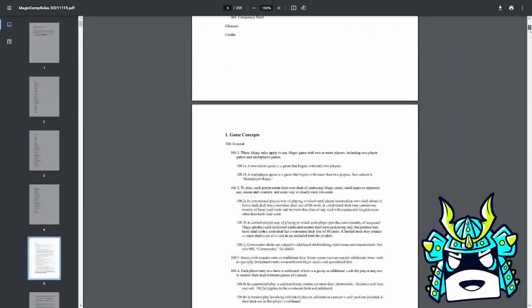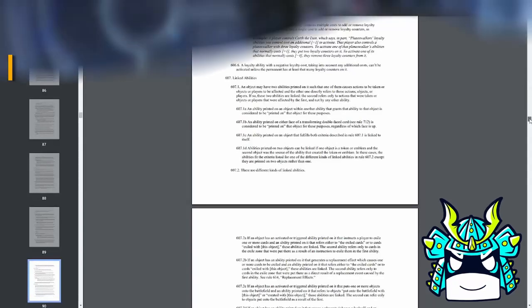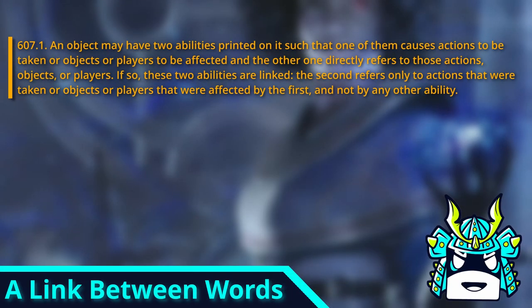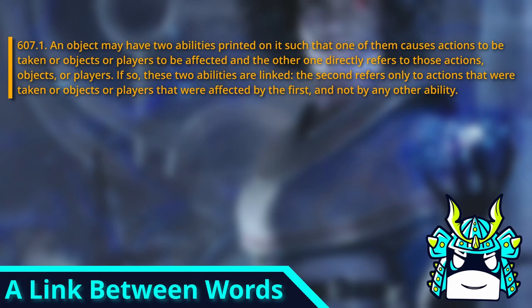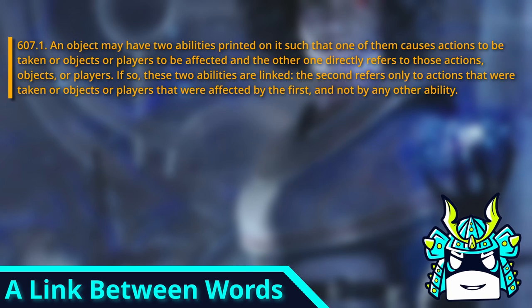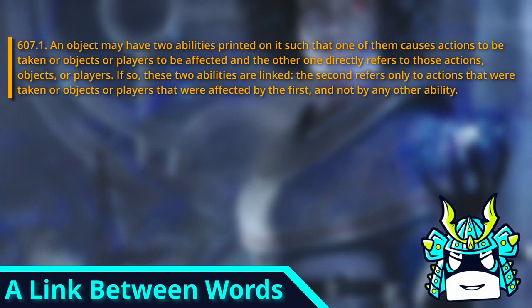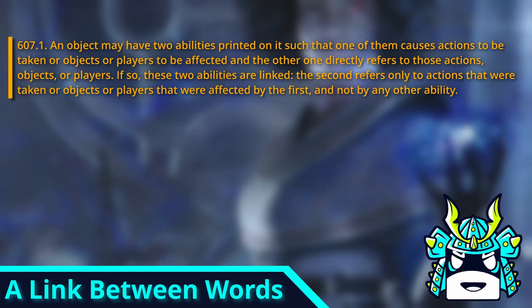The rule we want today is in the section on linked abilities. Rule 607.1 says an object may have two abilities printed on it such that one of them causes actions to be taken or objects or players to be affected, and the other one directly refers to those actions, objects, or players. If so, these two abilities are linked. The second refers only to actions that were taken or objects or players that were affected by the first and not by any other ability.